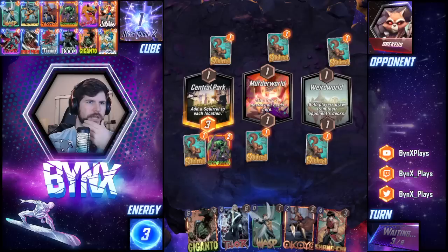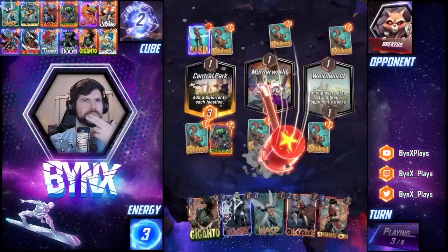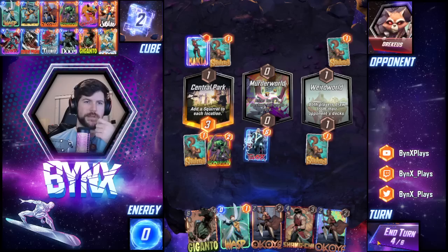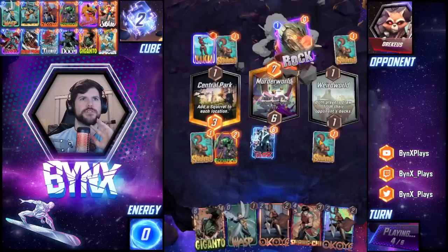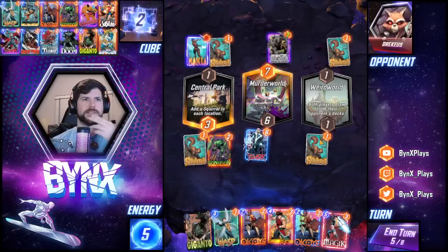I can Shang-Chi Okoye on turn six, but I don't want a Giganto. I feel like with Weird World I get the better of it. They knock you back though. That is a way that definitely does not work for me. I can't really Okoye my own deck — it doesn't do anything for me. And I still want to hold this Wasp; there's no real reason to play it anytime soon. The Mjolnir can make them lose a draw, and the Rock Slide is terrible for them — it makes them draw rocks.